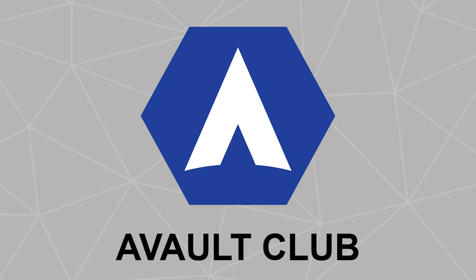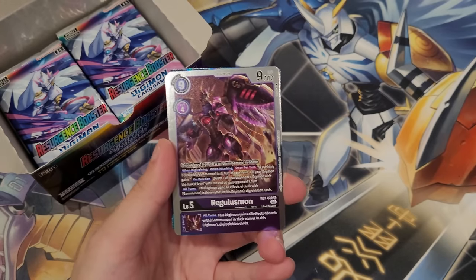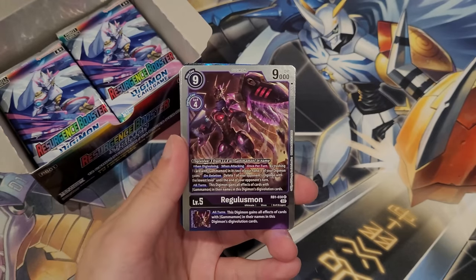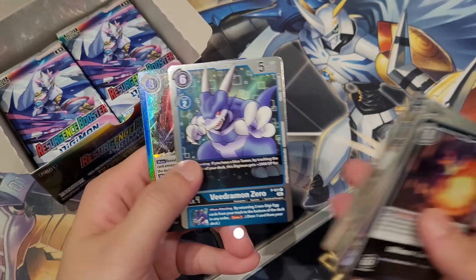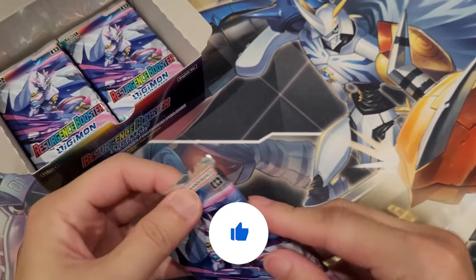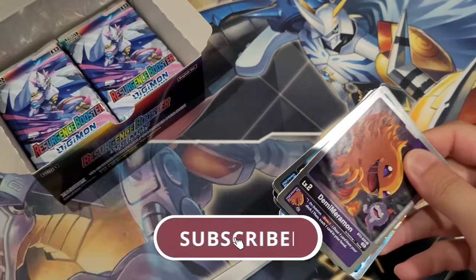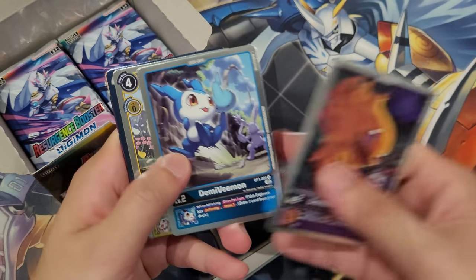So if you guys haven't done so yet, be sure to join the Evolve Club, because you guys get to see full deck lists and first drafts. The videos are going to be coming soon as well with the whole guides and everything, and then of course further updates. Once again, if you haven't done so yet, be sure to join the Evolve Club. We got Aerovijaymon Zero and Black Memory Boost. And of course, for those interested to see the video, definitely give this video a like and be sure to subscribe. Turn on that notification bell, most importantly, so you guys stay tuned as soon as the deck profiles and gameplays come out.